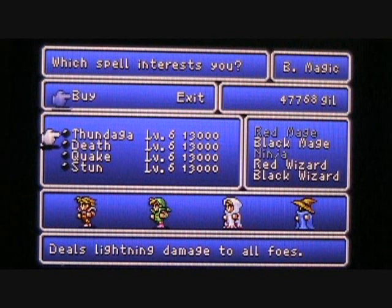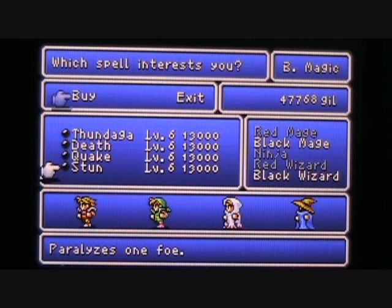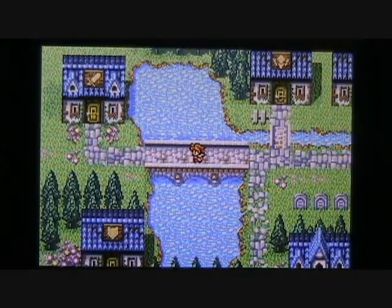Let's take a look at the level 6 black magic here. You can purchase Thundaga, which does a lot of lightning damage. There's the Death spell, which instantly kills one foe. Quake will call an earthquake to swallow foes. And there's the Stun spell, which paralyzes one foe — though that doesn't seem too useful. So here in Crescent Lake you can find the level 6 white and black magic shops. There's also an item shop in the southwestern corner of town where I may stop and stock up before we leave.